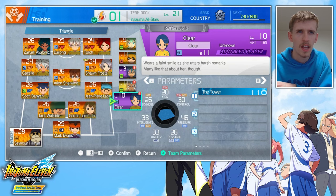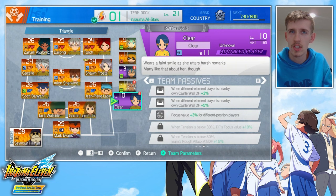If my theory about elemental advantages playing into shot blocks is correct, then The Tower is going to do well against Disaster Strike. Clea's passives may not be anything particularly special, but as a defensive option, I think she's a really good one. Those are five underrated players that you may not have considered using, but perhaps you should.